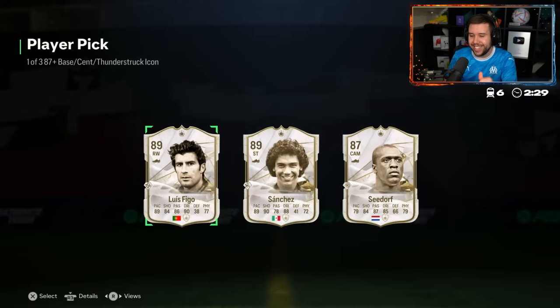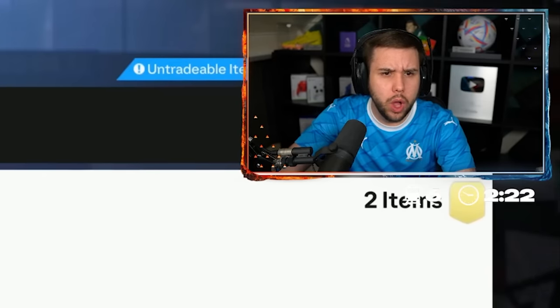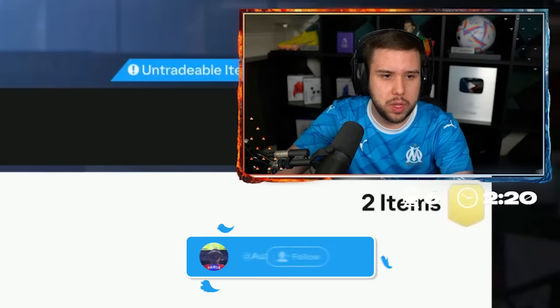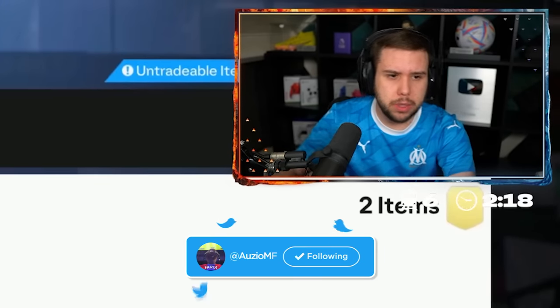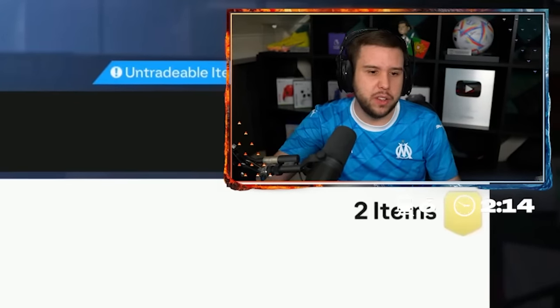Birmingham City badge in view. The pick is Figo, Sanchez, and Seedorf. Most usable? I'll probably say Figo — the Technical Plus on Figo is kind of nice. I don't expect him to be more than the SPC, but I do expect him to be around SPC value.